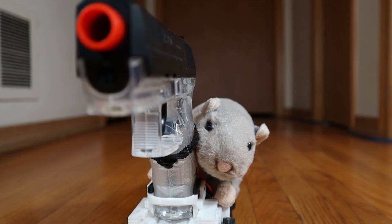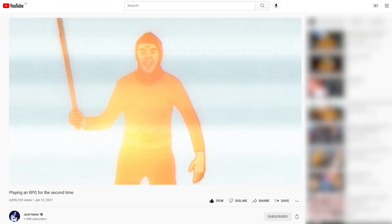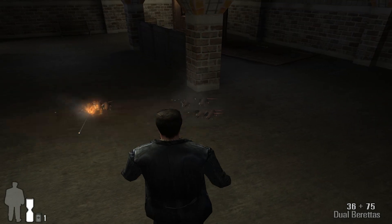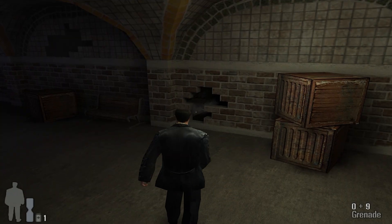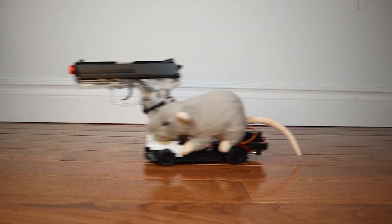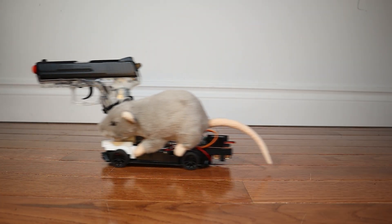So why did I build this? I saw a rat with a glock in a video by Joel Haver, which reminded me of an easter egg in Max Payne where you get attacked by a group of armed rats if you throw a grenade in their hole in the wall. I figured that if this thing looks as stupid in real life as it does in game, it would be fun to build and mess around with.